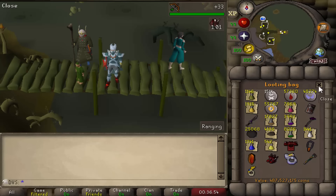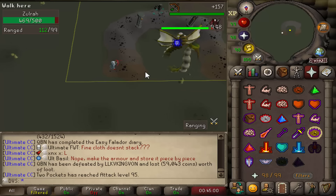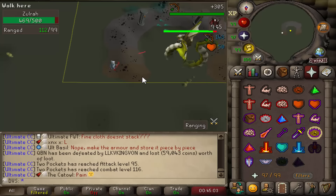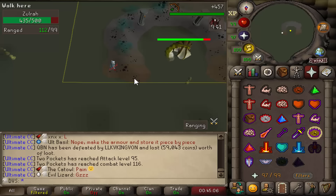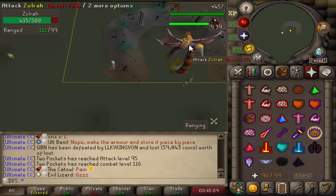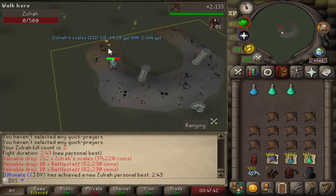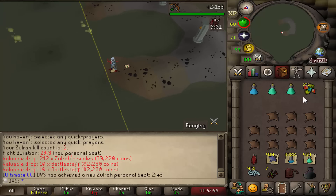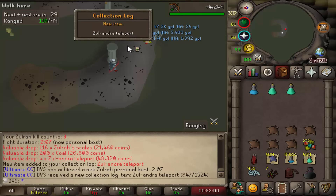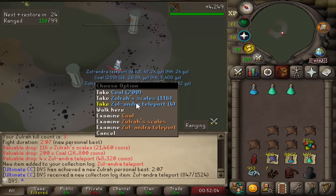After the Diary Kill, first actual Zulrah kill comes in at 2 minutes 43 seconds — went a lot better than expected. Collection log entry on kill 3 with the Zulrah teleport. New personal best of 2 minutes 7 seconds, then 1 minute 54 seconds on kill 5.